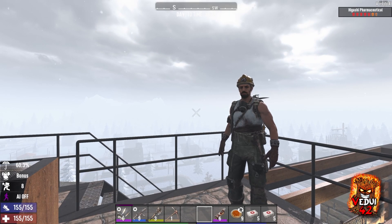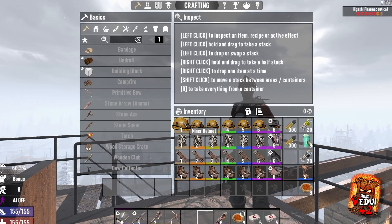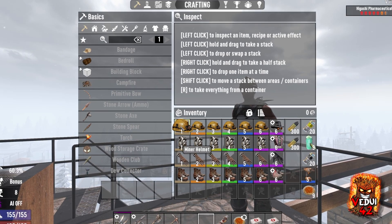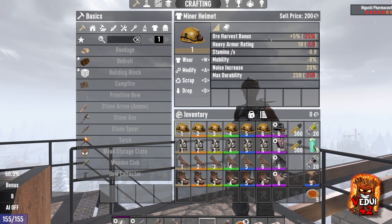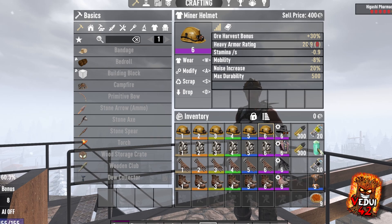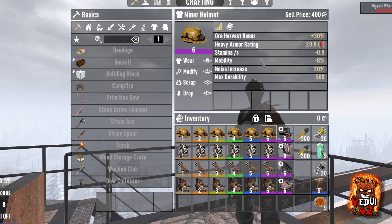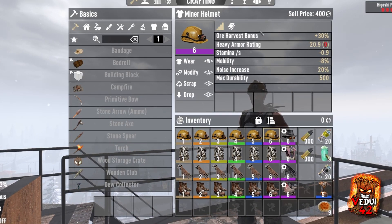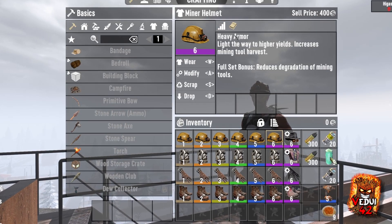Of course, the reason we're looking at the miner outfit is to help you with your ore gathering, and this is where it really shines. It's got the helmet, the outfit, gloves, and the boots. Looking at the helmet: it gives you an ore harvesting bonus that ranges from 5% at Q1 up all the way to 30%. It is a heavy armor, which means it has a stamina penalty, mobility penalty, a noise increase, but it has good durability. The helmet is good because it gives you that ore harvesting bonus, so the yield is higher.